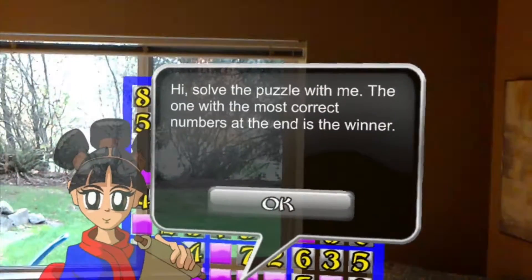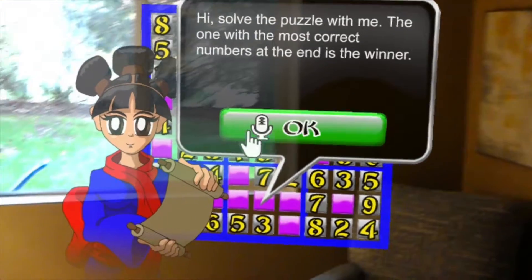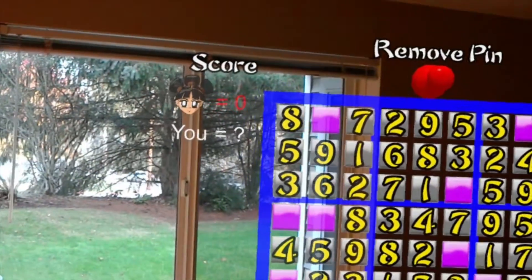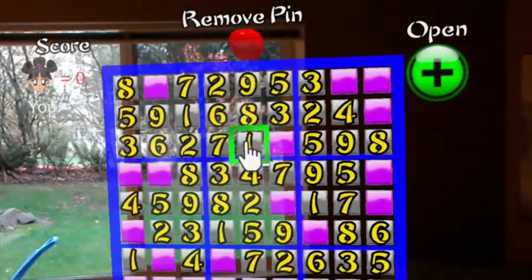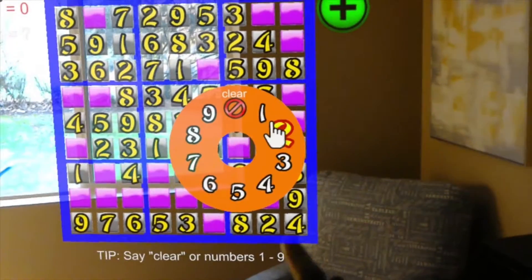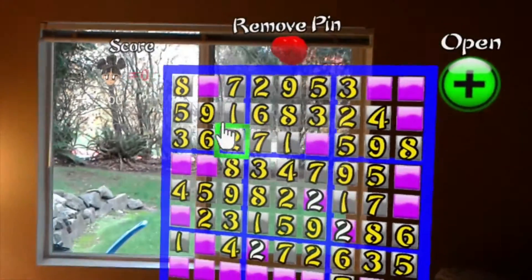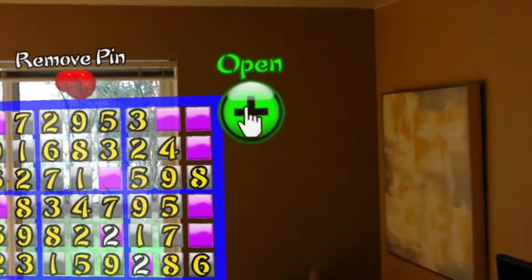Under battle mode, you get to solve the puzzle with an AI character — the one with the most correct numbers at the end is the winner. You can look over at the score to see how many she has right. Your own count is a mystery until the end, because that would be kind of cheating. You basically go through and fill in your numbers, and over time she'll appear and pop up to insert her numbers. Whoever has the most numbers at the end wins.